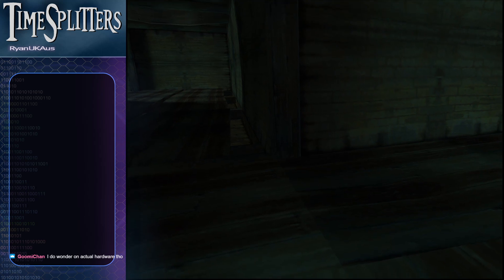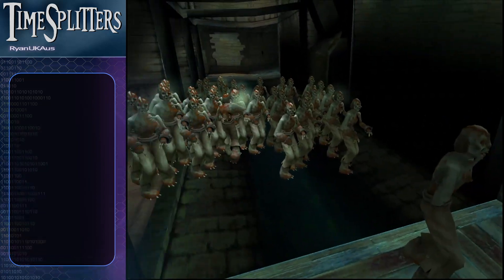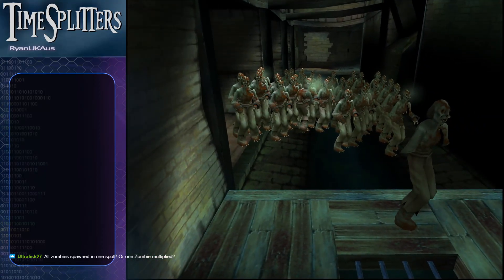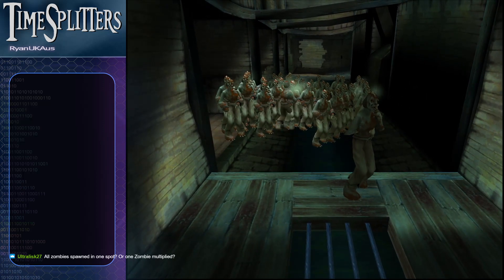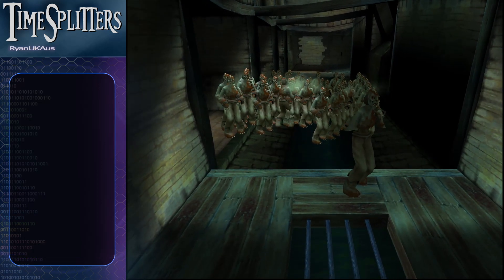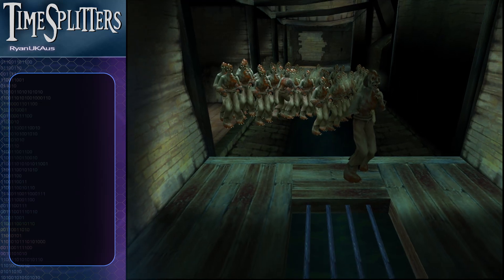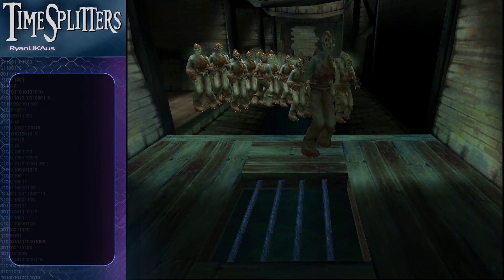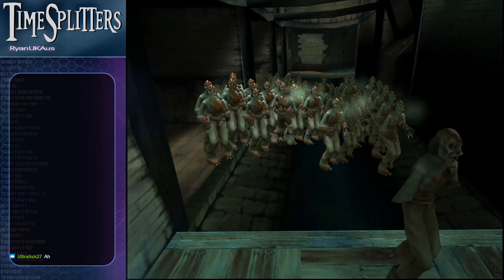I'm assuming the emulator is somewhat working within limits — they're all spawned in one spot. There's a setup which determines how many lives an NPC has: if it dies, can it respawn, and how many can be present at one time? A good example is the hunchback fight with the zombies on this level — every time you kill one, after a small timer they respawn. There are values which affect that. Back to actual hardware — I'm not too sure how much PCSX2... I'm not overclocking it or anything.